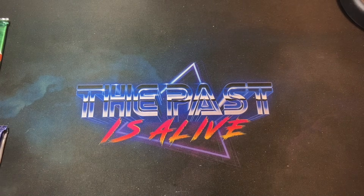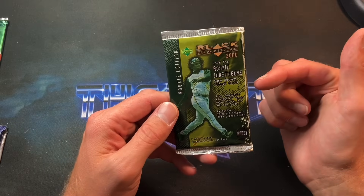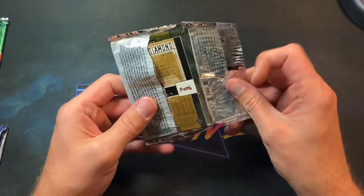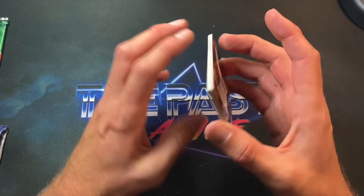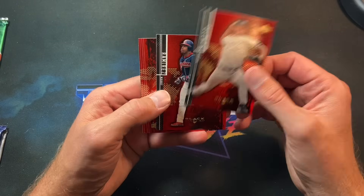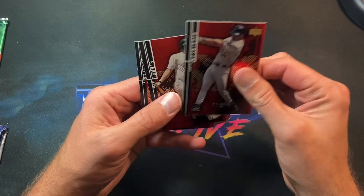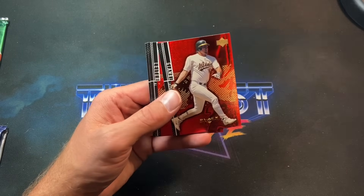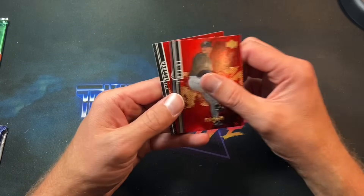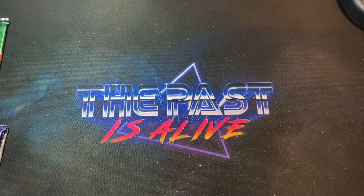Moving on to 2000 Black Diamond — I bought a box of these maybe a year or two ago. I want to open 1999 Black Diamond at some point; boxes are very hard to find. Clemens starts it off, then Manny Ramirez — so far so good. Bobby Higginson, Jason Giambi, Livan Hernandez, and Greg Maddux. Not a bad pack at all — some pretty big stars in there, no complaints.